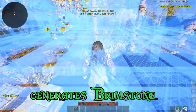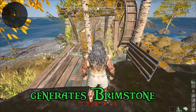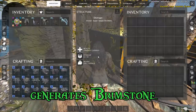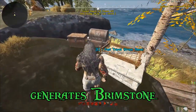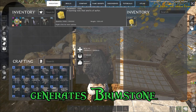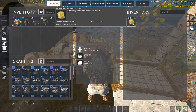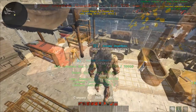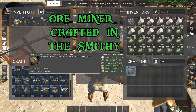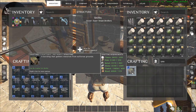We'll go ahead and throw down our ore miner here. If you give it some time, it will generate brimstone — it looks like this, and this one has been collecting over the course of maybe a couple weeks. The ore miner is really easy to craft: just go to your smithy and you'll need some fiber, hide, metal, stone, thatch, and wood. Nothing extraordinary — just craft one and throw it on your geothermal vent.